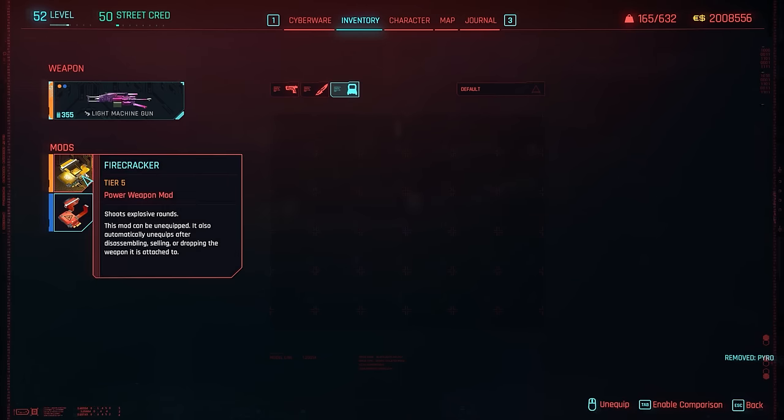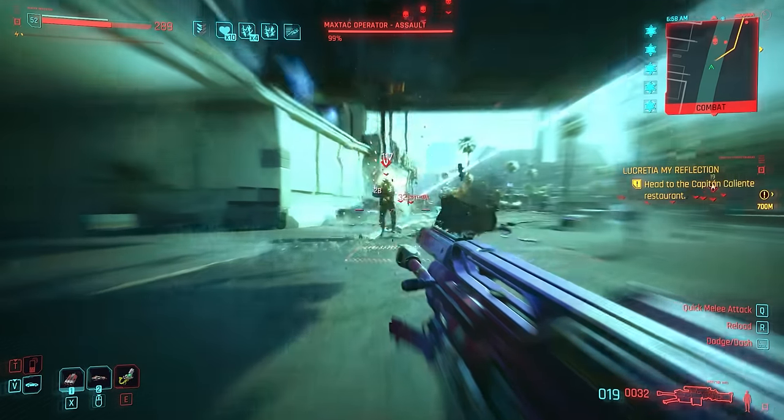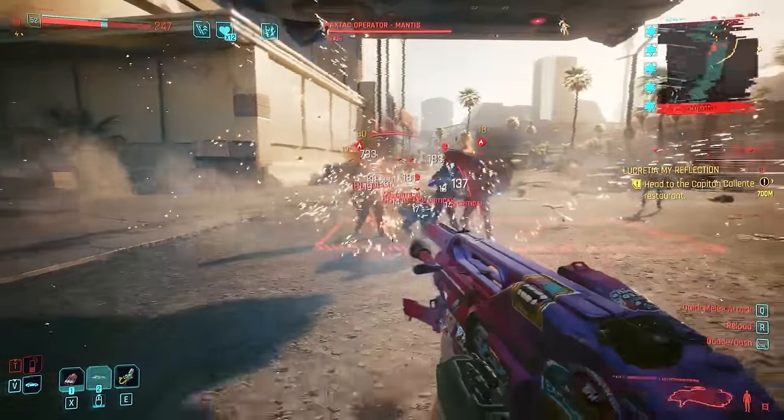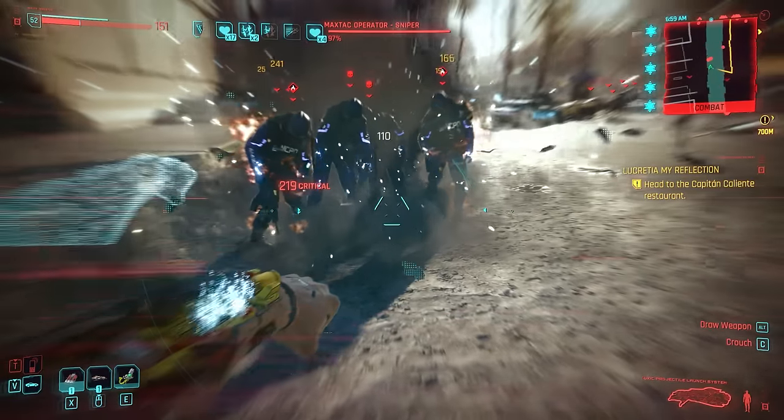The Firecracker is something you can only craft if you take the item after defeating the Chimera in one of the starting missions in Phantom Liberty, but you have to make sure you get the Chimera Core — otherwise you cannot craft any of these legendary mods.